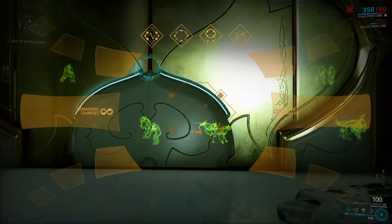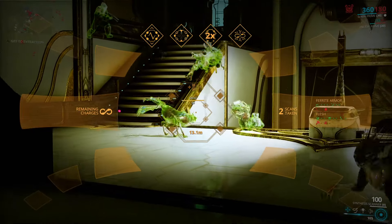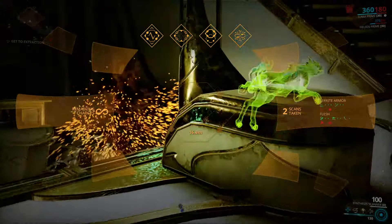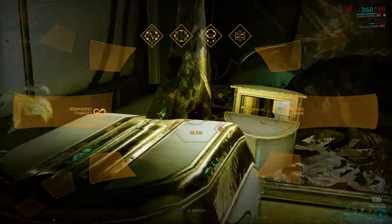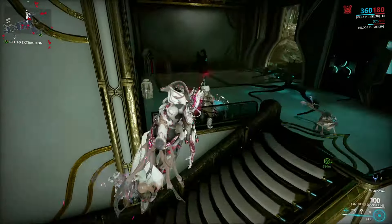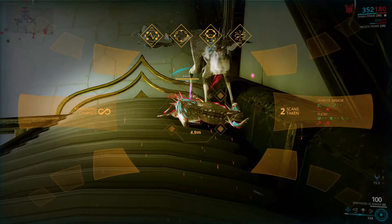The third tip is a very important one: if you really need Kavat Genetic Codes, do the scanning solo or in a squad that is coordinated. There have been many instances of people screaming at each other over a forever-sleeping Kavat, so yeah, this is more of a stress-saving tip.